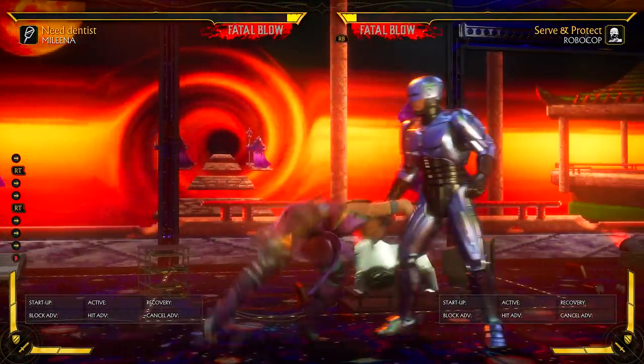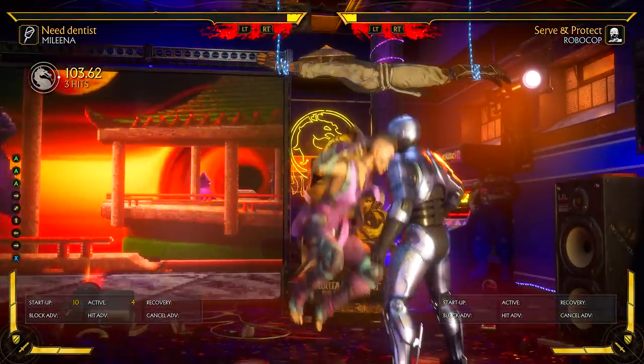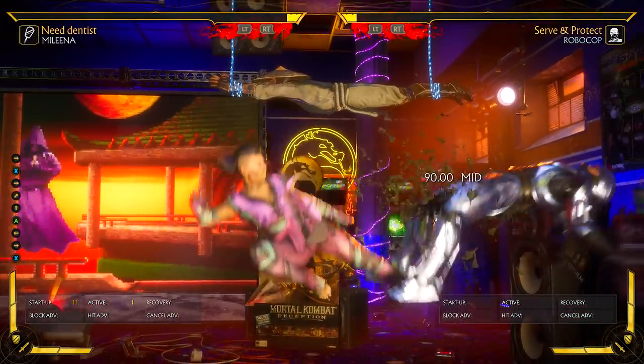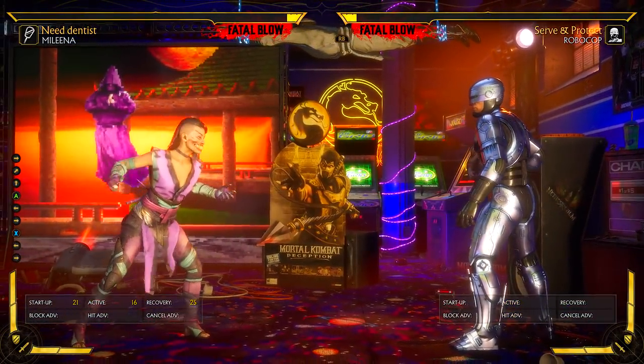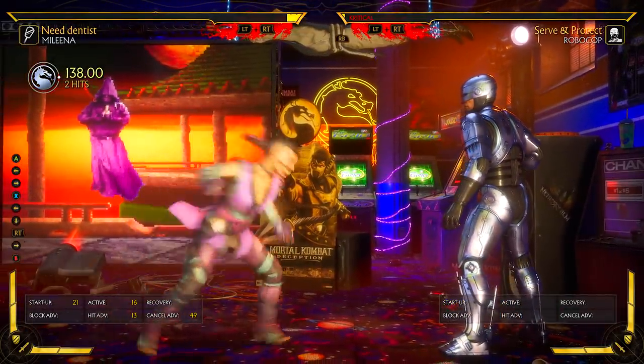In the corner she really has the same combos. If you have the air psi you could get a little extra damage — launching your opponent into a jump 3 into the air psi is not bad.